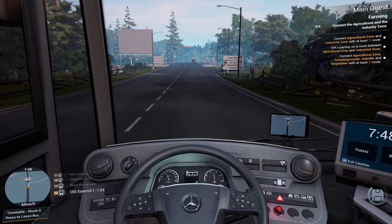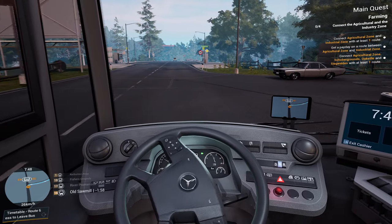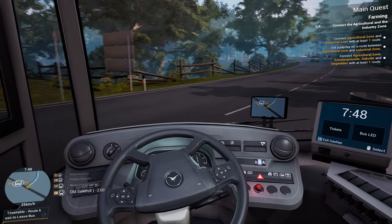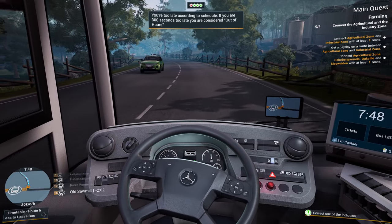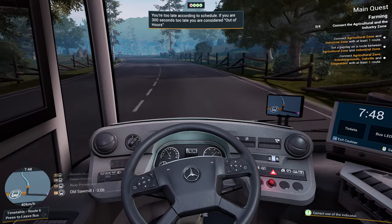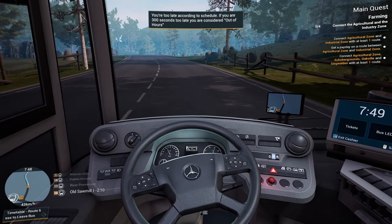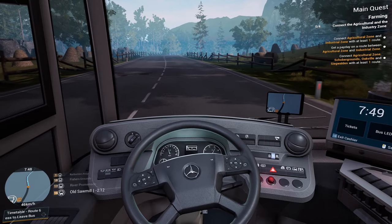Now, if it's bus stop 16 that we're going to, that can only mean that we're heading towards town. There we go. The good thing about these little buses is they've got a very good turning circle, haven't they? Right, up we go. So we are technically on route now, aren't we? Because we've joined the route at least.